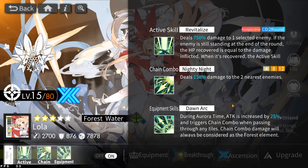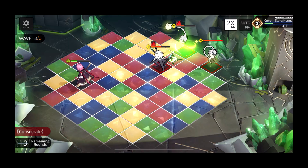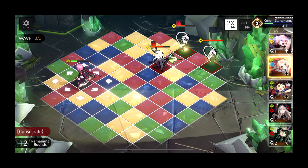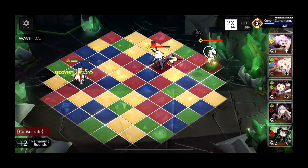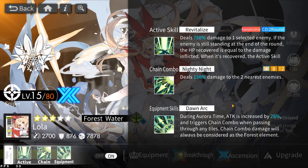Her active skill deals 750% damage to one selected enemy. If the enemy is still standing at the end of the round, the HP recovered is equal to the damage inflicted — so if you don't kill the enemy, they will recover how much damage you did. But if you entered Aurora time either before or after using the skill, the enemies will not recover HP. That's a pretty fair trade-off, because this snipe is very, very strong — 750% modifier with a pretty decent high base attack. Paired with Aurora time, that's basically a clean one-shot KO against small mobs and potentially huge nuke damage on bosses. Another great thing is the skill comes preemptive and the cooldown is only two rounds, so you can snipe very frequently and dish out a lot of damage.